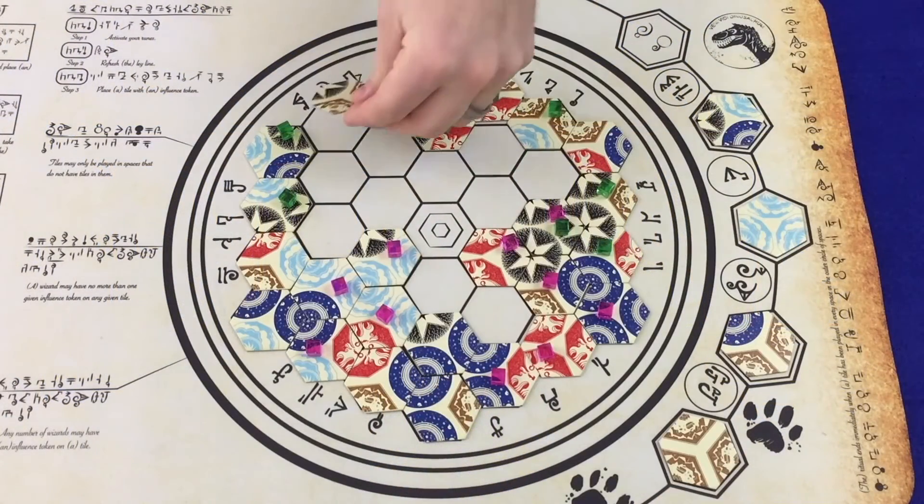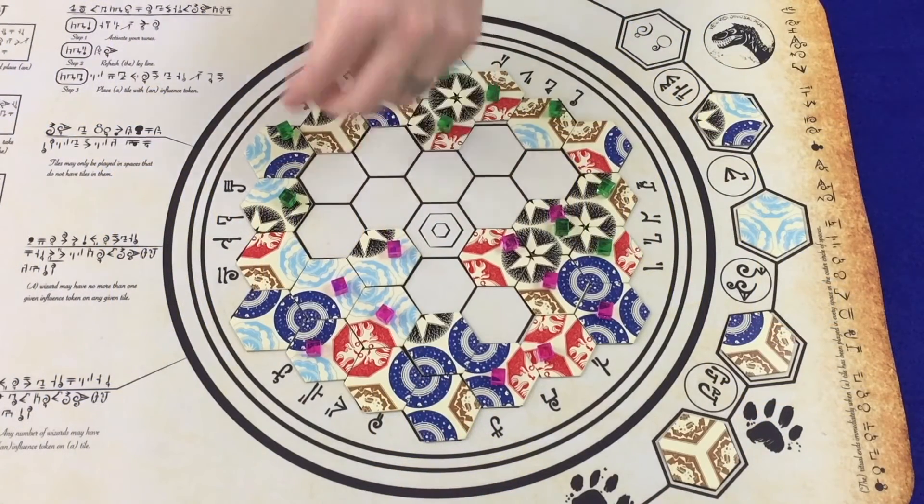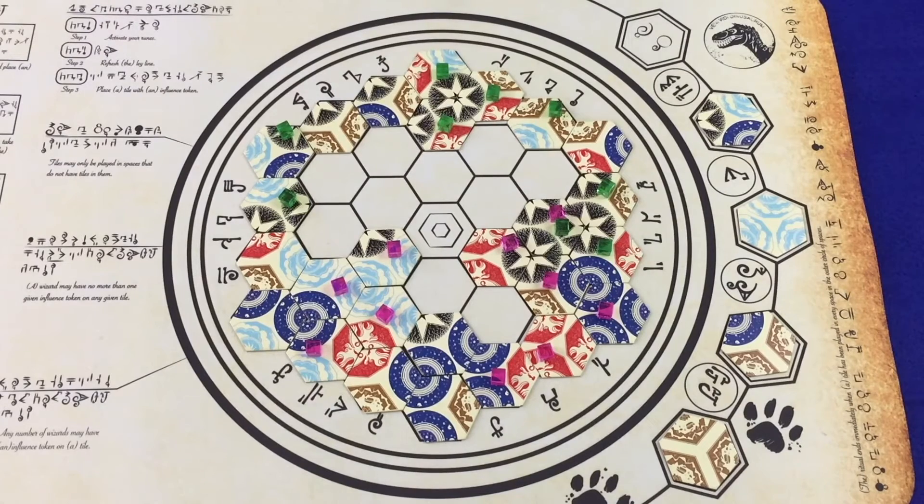Once the player finishes placing her influence cubes on the appropriate tile or tiles, her turn is over and play passes to the next player on the left. When a tile is played in every space in the outer circle of spaces on the scroll, the active player places any appropriate influence cubes, and then the ritual is complete and the game immediately ends.